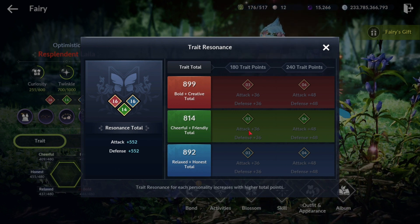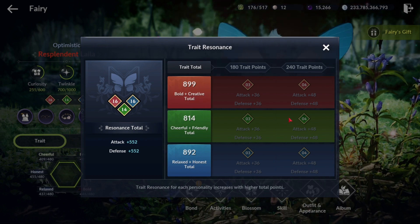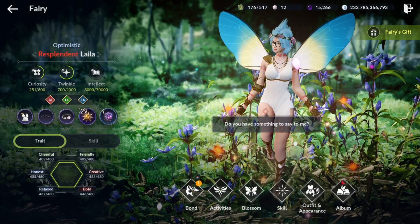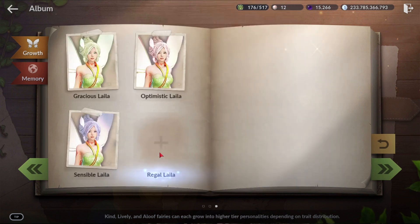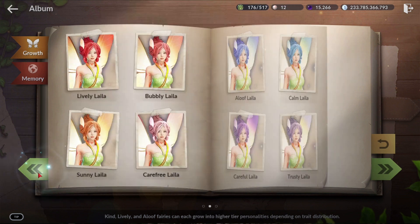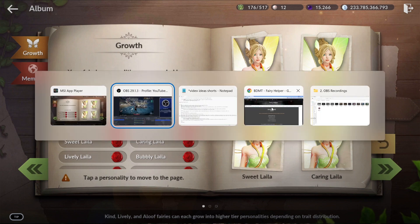It works the same for Cheerful and Friendly (green) and Relaxed and Honest (blue). It doesn't matter which group you go for first in terms of resonance. However, if you're looking for a certain personality, your traits really matter. There are 16 different personalities in your album — Regal being the hardest to get — and each personality depends on what points you have in those different trait groups.